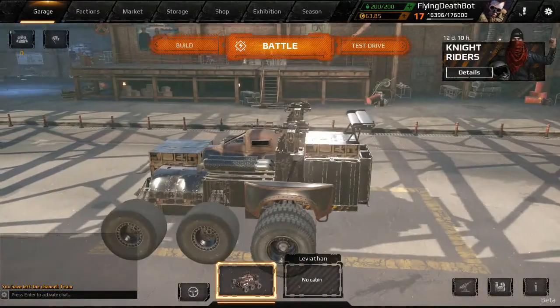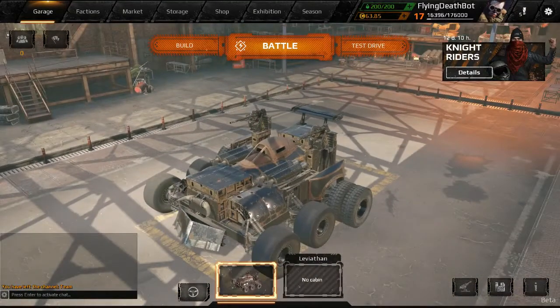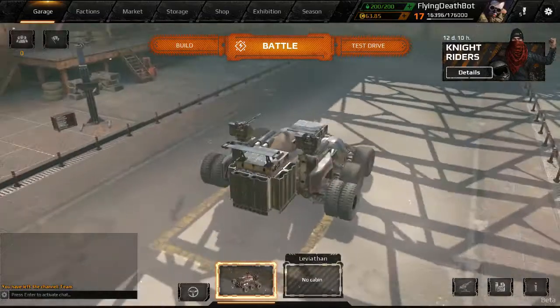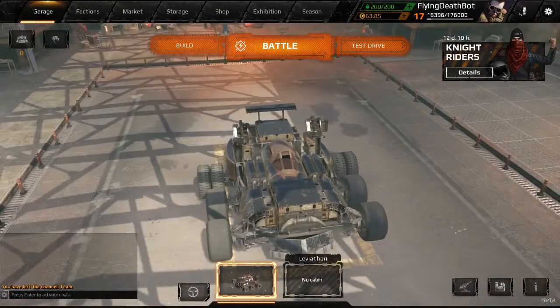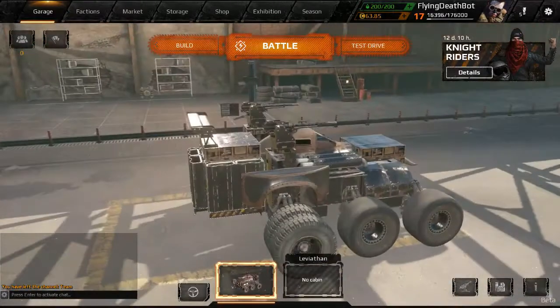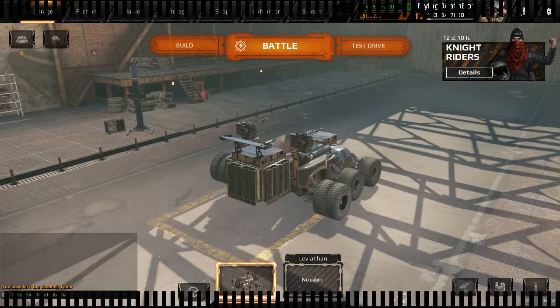Well guys, that is it for the Wyvern cab - just doing a basic blue build for this thing. I hope you found it useful. If you want more builds in the future, throw us a sub, throw us a like. We'll catch you guys all later. And I just realized that part's not symmetrical - now I'm going to have an OCD attack. Alright you guys, that is it. Mr. G out.